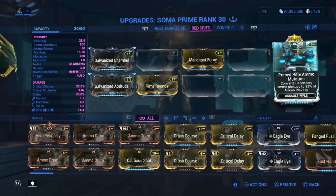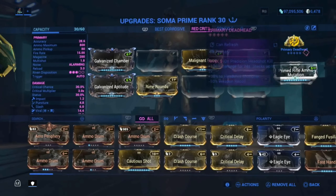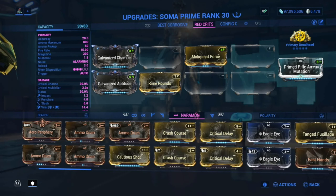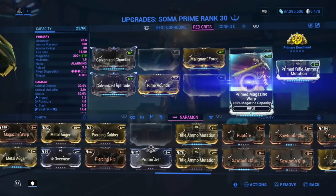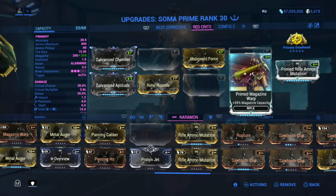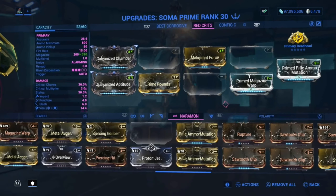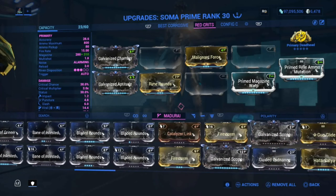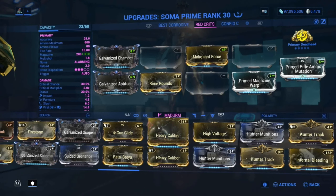This is needed on both builds. For the next build, we also have Primary Deadhead again. We're going to be adding four mods, starting with Prime Magazine Warp, which gives 55% magazine capacity — that increased our magazine capacity to 310. That's really good, and it's needed because of the next important mod that does so much red crit damage you won't believe it.